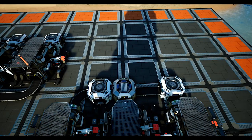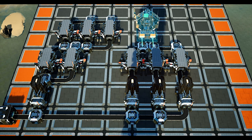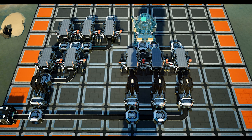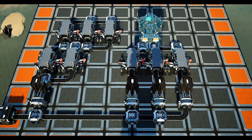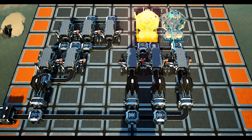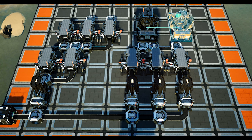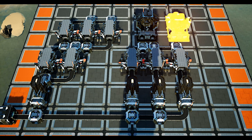Next we shall place the 2 assemblers. The 1st assembler should be placed so that the left hand input is in line with the left hand merger of the iron plates constructor section. When placing, make sure that you place the assembler no less than 2 spaces in front of the merger as we will need the space for screws to enter from above. The 2nd assembler should be placed parallel to the 1st, again with the left input directly in front of the right hand merger.